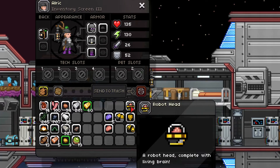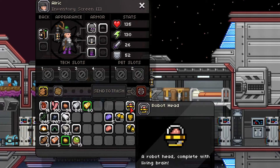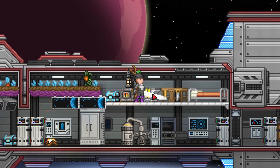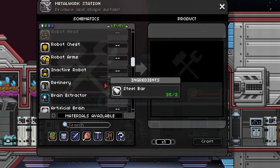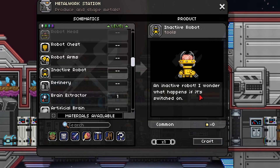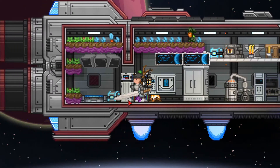As you can see I have my robot head, chest, arms and legs. You need all of these plus that superior brain to make the artificial brain to make the head. After you have them, you are going to go back to your metal workstation. Scroll down and then you are going to have an inactive robot. It needs all of those plus 50 pixels and 5 steel bars — just enough to kind of put it together. Now if we look at it as an inactive robot, I wonder what happens if it is switched on. Let's craft it, and we can see I have my lovely robot in my inventory. Now let's beam down and go turn it on and see what happens.